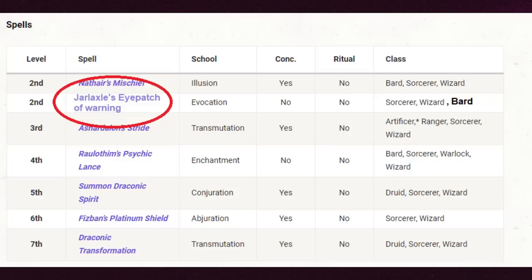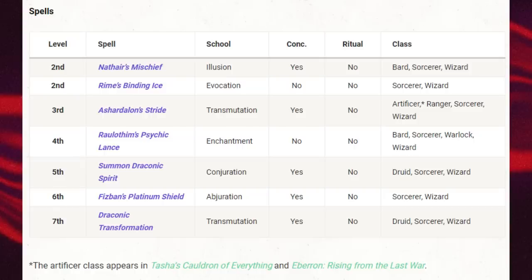We've already seen this kind of thing in 5th edition. In Fizban's Treasury of Dragons, we have Chardalyn Stride — the Artificer gets it. But the Artificer isn't in the Player's Handbook, so they put a little asterisk beside it noting you can find the Artificer in Tasha's Cauldron of Everything or Eberron: Rising from the Last War. That works okay when you only have one additional class not in the Player's Handbook and a few spells. But the more you add, the worse this is going to get.